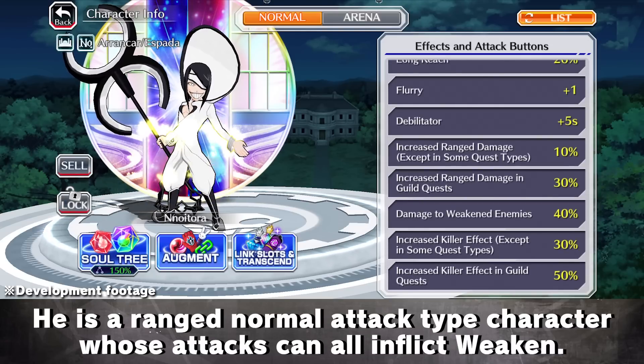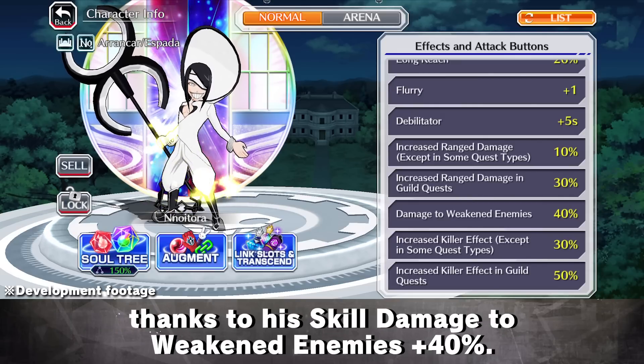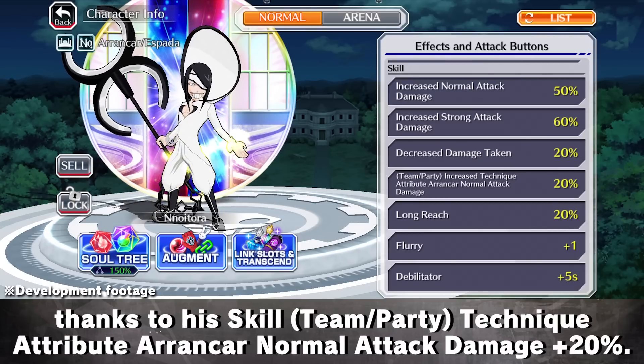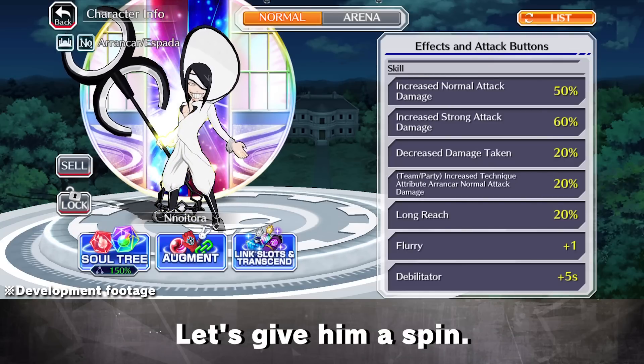He is a ranged, normal attack type character whose attacks can all inflict weakened. He can inflict great damage against weakened enemies thanks to his skill Damage to weakened enemies plus 40%. He can strengthen both his own and other Technique Attribute Arrancar character's normal attacks thanks to his skill Team Slash Party Technique Attribute Arrancar normal attack damage plus 20%. Let's give him a spin.